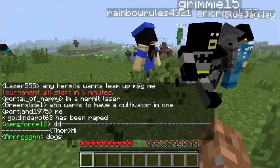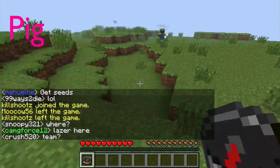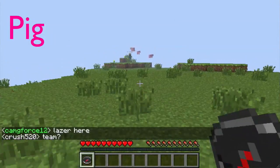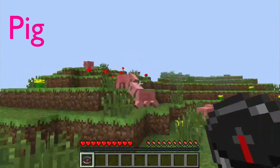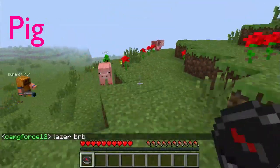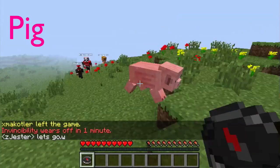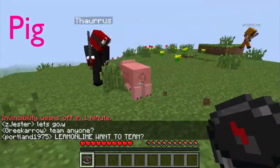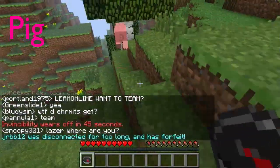Edson is going to disguise himself as a pig and see what we can do. Right when he punches the pig he actually turns into one. This is Edson right here — just to prove it to everyone, it's actually him. Oh, someone's about to kill him! They think he's actually a pig — they're following him and trying to kill him!